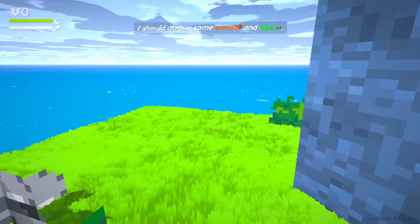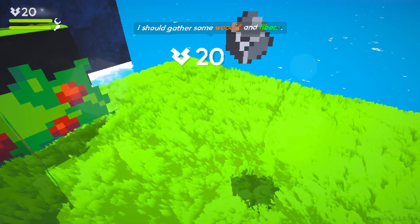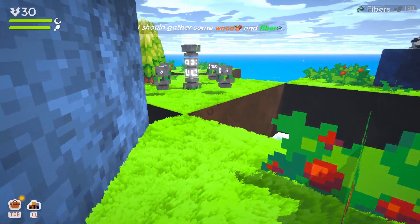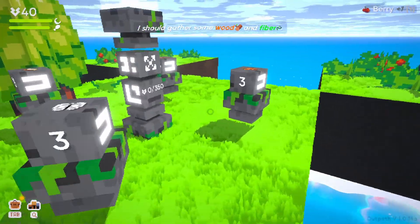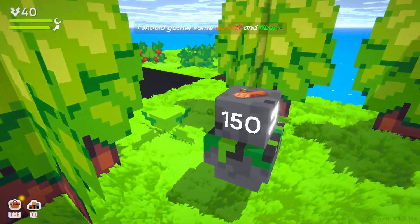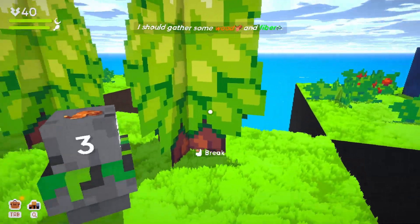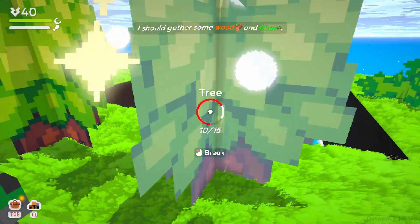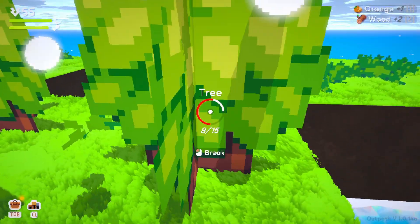I should gather some wood and fiber. Let's take a look at what we've got — stone, pick it up automatically, a bush, fiber, berries, food. There's stuff to expand the biome, sparkfly, copper ingots, wood, and leather. Up top we've got 40, which is like the currency. I got it from breaking the tree — probably breaking all of the things.